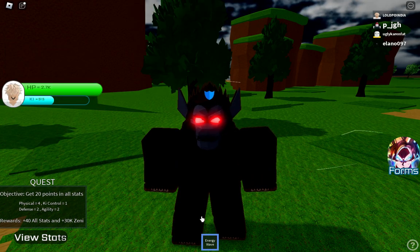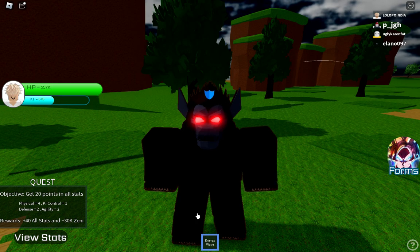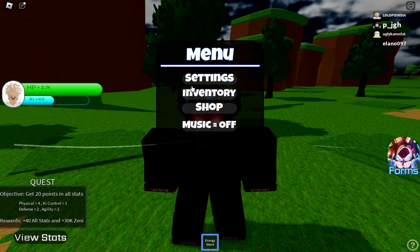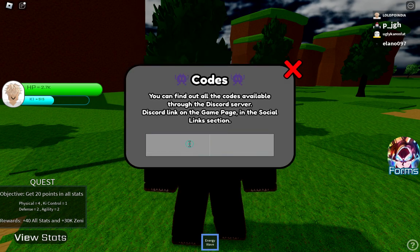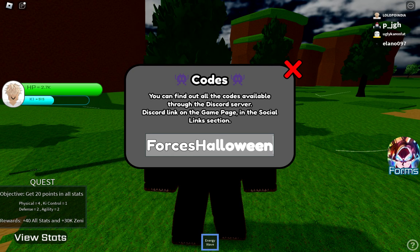Now let's use the codes. If you press M you can open the menu, go to Settings, and here are the codes. You have to insert the code here. Right now you can see I have these codes ready.